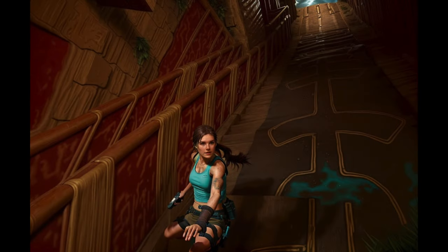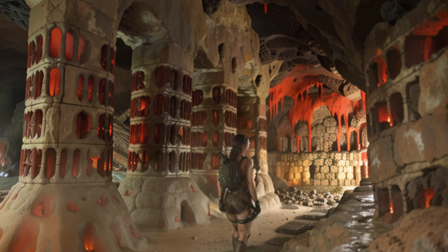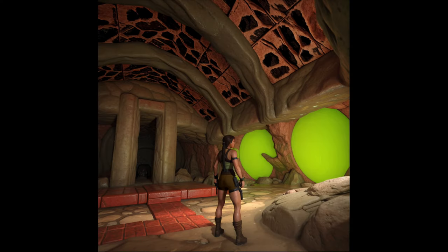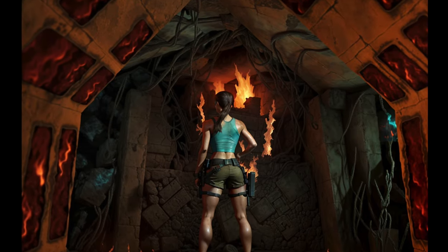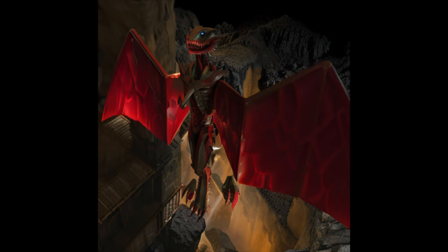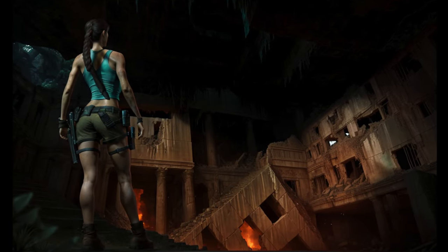As she slides downwards in an eerie descent along familiar arcane edifices, the haunting rhythm of Atlantis' pulsating heart reverberates through Lara's consciousness — a grim reminder of the unholy living womb that is Atlantis. Lara steels herself to come face to face with a veritable legion of its grotesque progeny, who will fight tooth and claw to defend their profane birthing grounds. Lara's first adventure continues in these chilling bonus levels.